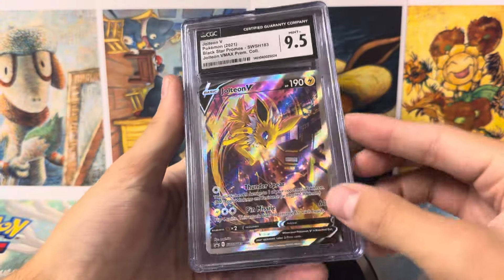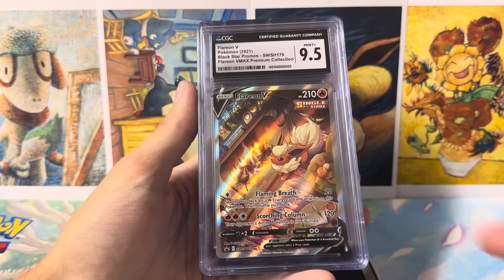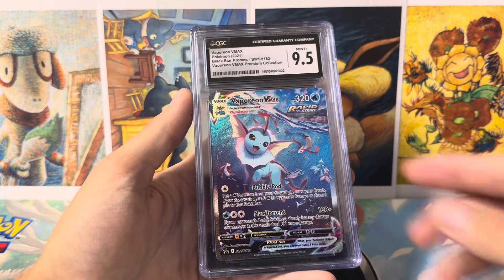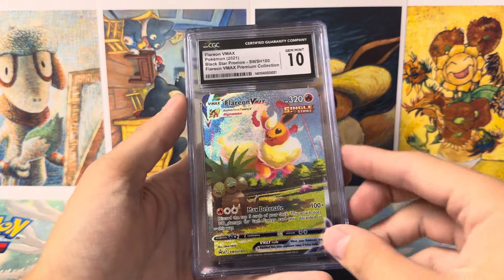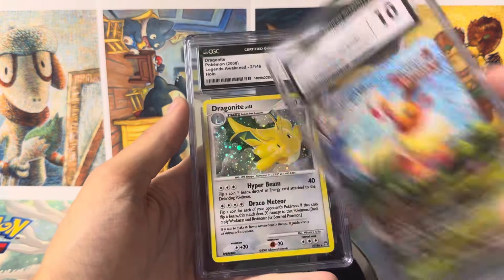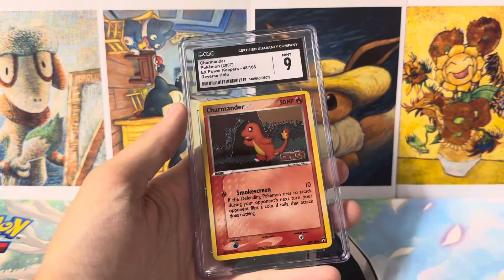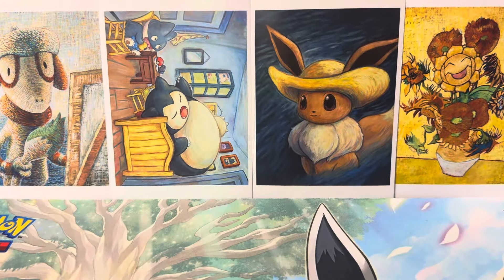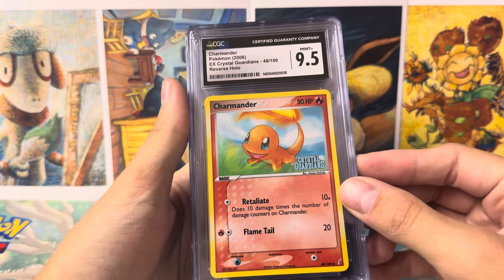We got a Jolteon V here. 9.5 on these Sword and Shield promos are pretty good because they do not come with the best quality control. And we did hit a 10 on one of them, which is very, very nice. The Pristine 10 versions of these alt-art promos are crazy expensive. Now we move into a little bit of vintage. We got a Dragonite, a Reverse Charmander from Power Keepers — got the Mint 9. We got Charmander from EX Crystal Guardians at 9.5, so close to the 10.